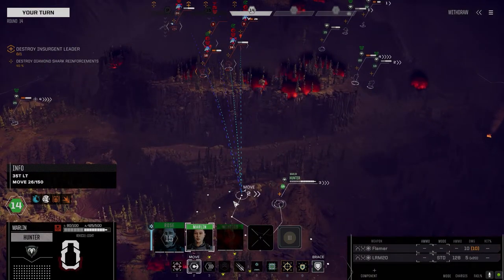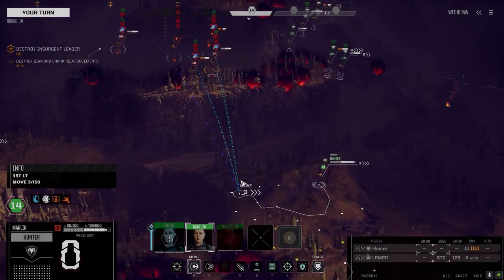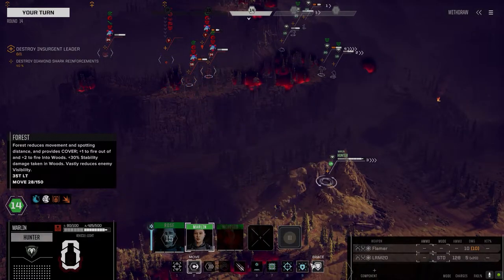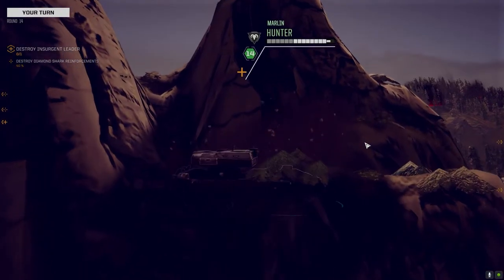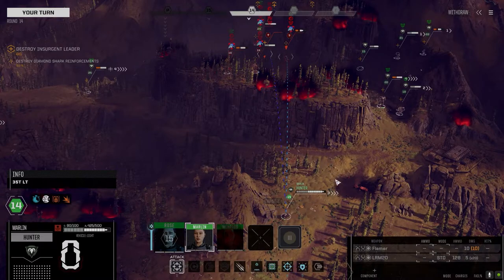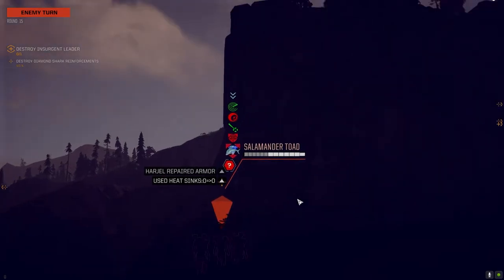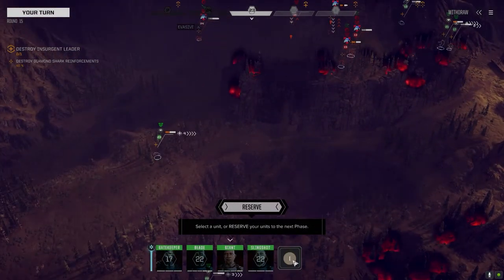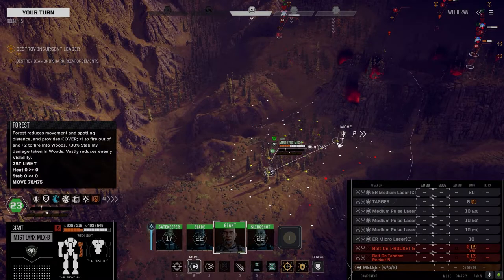Who do we want to go after here — the Mist Lynx, Adder? This is a backshot on the Clint. How far can you get this way? I've got six turns of firing left — I think we hold off. That Exterminator is going to take a lot to pull him down, and so is this freaking Toad.